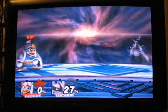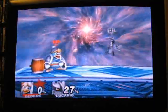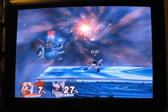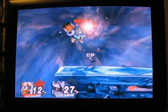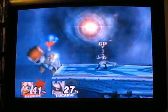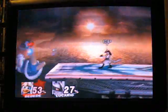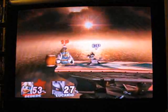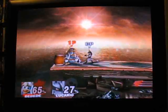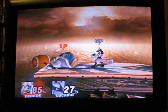Lucario plays kind of like a cross between Snake and Mewtwo. He has some strong moves and he's reasonably paced for speed. Neutral A. Forward tilt. Up tilt — that up tilt looks really good. Down tilt. Smashes — forward smash is good, it has massive range. You can see even if he hits at the very tip it still does full damage. His down smash is good for clearing, it's quite powerful. Up smash is alright, not as good as his other smashes.